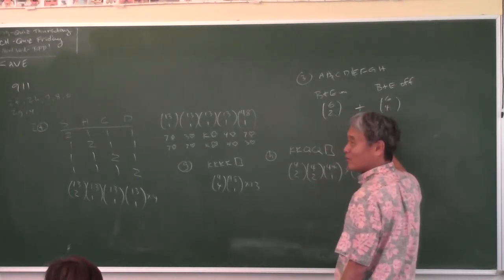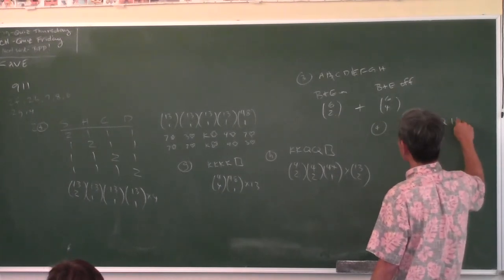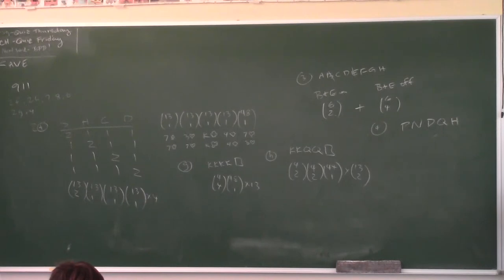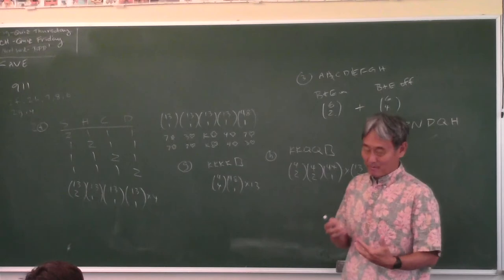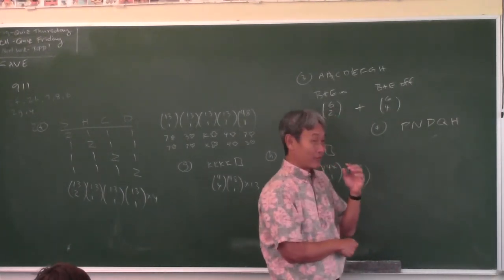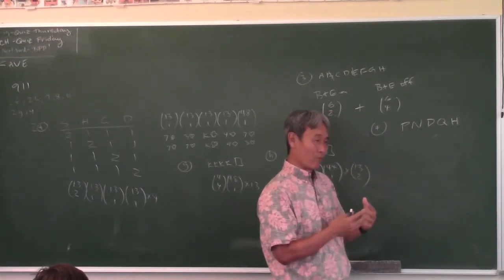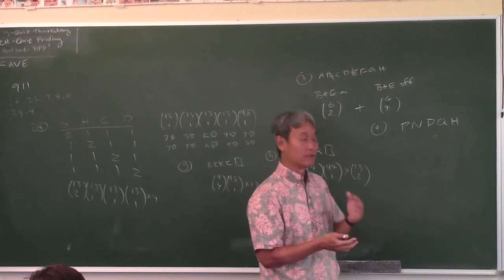Problem 4: if you have a penny, nickel, dime, quarter, and half dollar, how many different sums of money can you make? There are five different coins. You have to have at least one coin. The cases are: you could have one coin, two, three, four, or five coins.